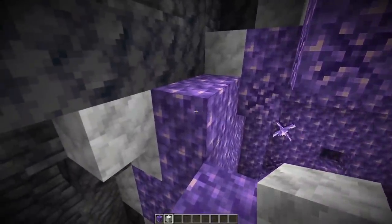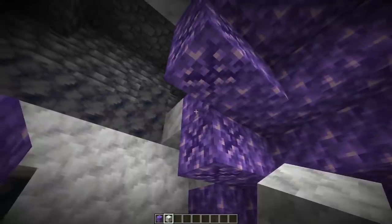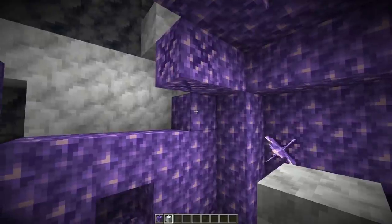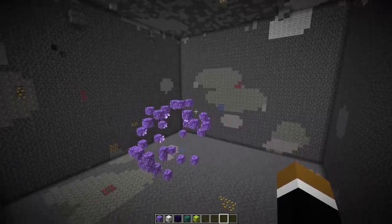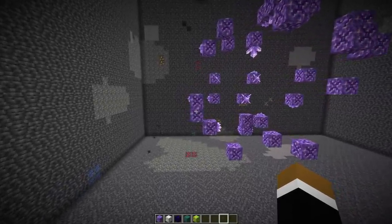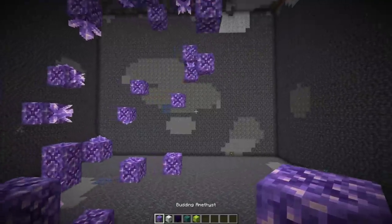On top you also need around 15 blocks of space. You need to excavate all the blocks around — the calcite, smooth basalt, deepslate — and of course you also want to remove the amethyst blocks themselves. You need to be really careful not to accidentally break a budding amethyst. It might be a good idea to bring a pickaxe that breaks blocks a bit slower, like an unenchanted diamond or iron pickaxe.